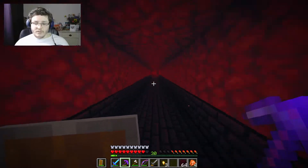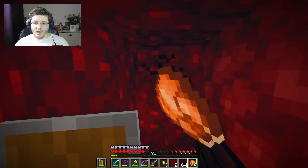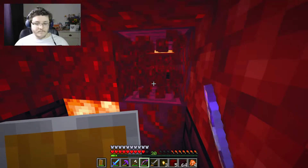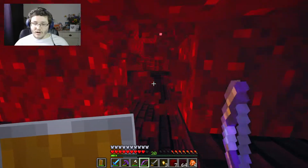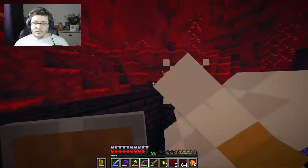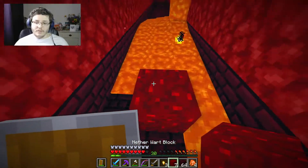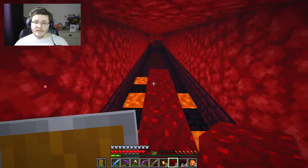I didn't know about this little area. I wonder if this will be an easier way to get back. Okay, it's blocked off — so we've never actually been down here. I imagine it just leads to the main area. I need to bring a hoe along with me next time. Okay, so this leads to the top here. What's down here? Probably nothing, because we've pretty much explored everything. Okay, that's just a dead end.